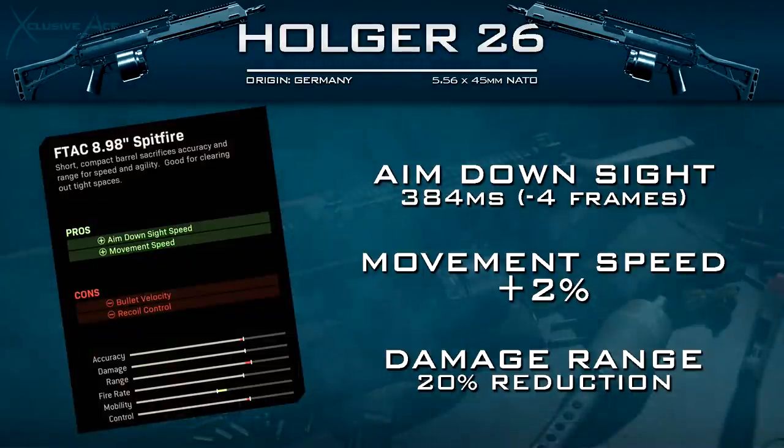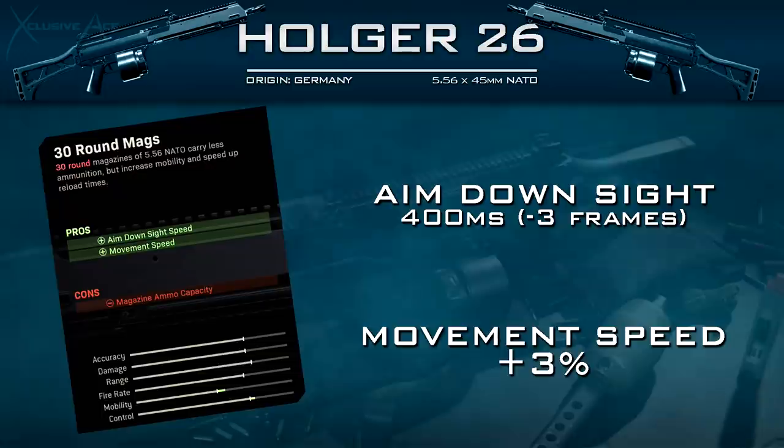This brings us to the final unique attachment for the Holger 26 — the 30 round magazine. This significantly decreases your magazine capacity. However, you get an improvement to your aim down sight time. Your new aim down sight time with this is 400ms, saving 3 frames, and our overall movement speed is improved by 3%.